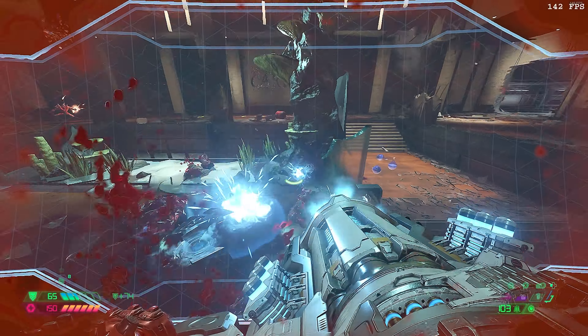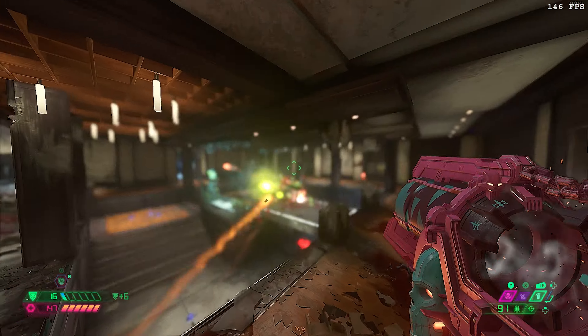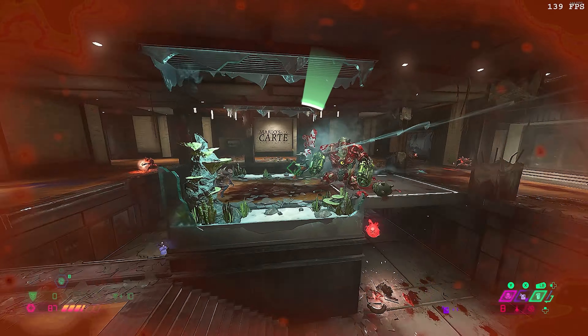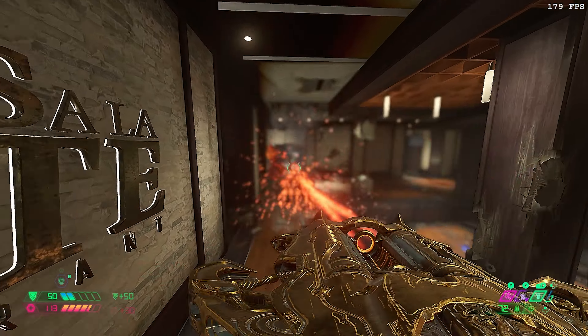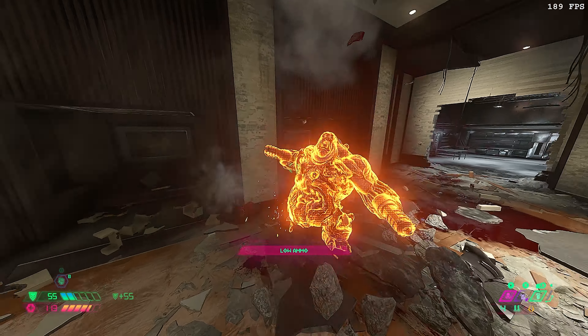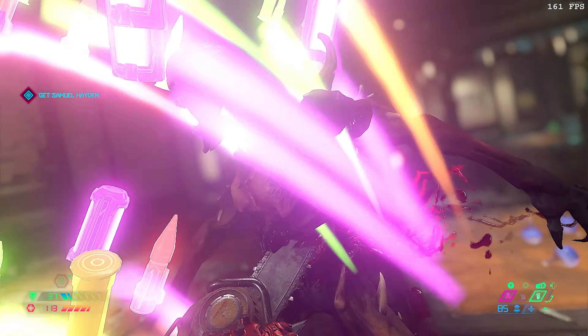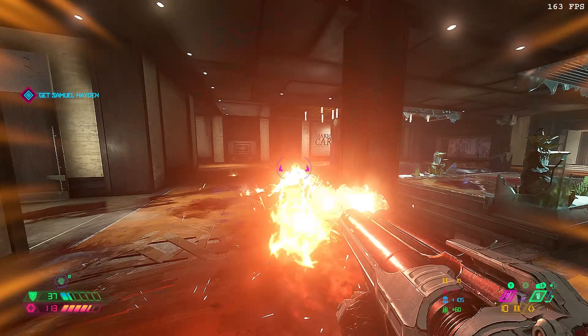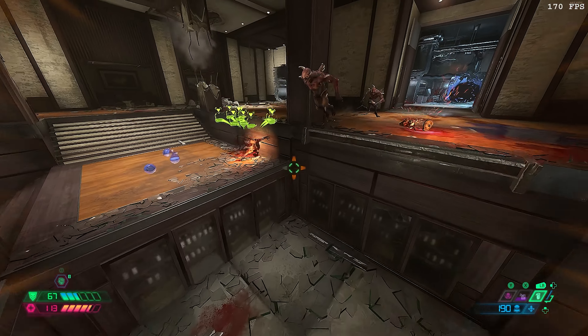The very last enemy to spawn will be a Cyber Mancubus in the middle of the arena, so just take him out with PB Rocket. Alternatively, you can stagger him with a point-blank SSG and then Blood Punch. There's apparently also a fucking Mancubus paired with the Cyber Mancubus, so don't let him kill you. Remember: PB SSG, PB Ballista, and PB Rocket are your best friends and they're gonna get you through this entire game.